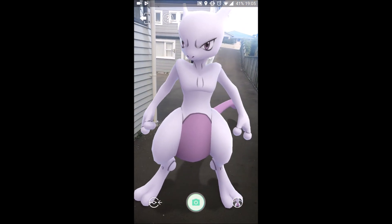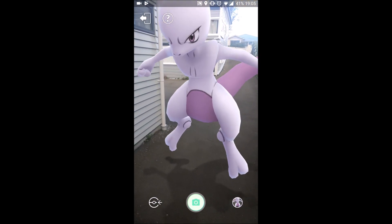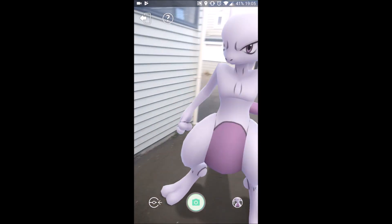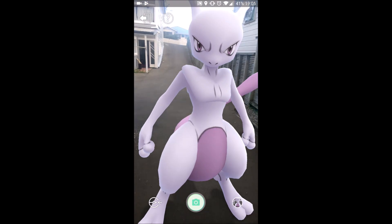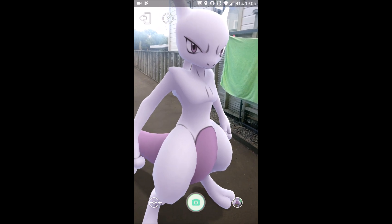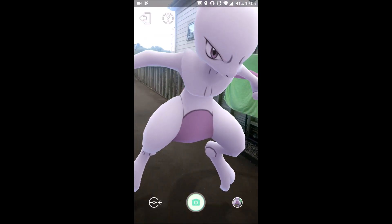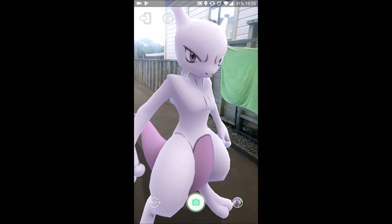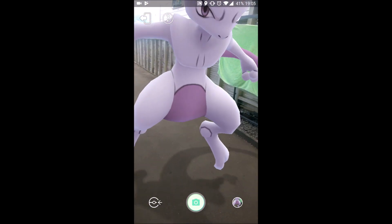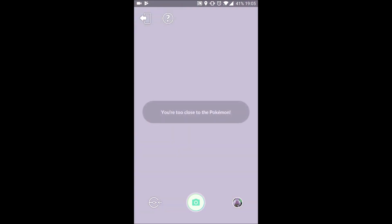So I was clicking the Mewtwo and you can see it's doing its little animation. If you have a Mewtwo, you can click it in your Pokedex and that's the same animation it was doing here. So rotating around it, and as you can see I did get a little bit close to it — something to bear in mind if you want to take pictures. You can't get within millimeters; just like AR+, you can't get too close.